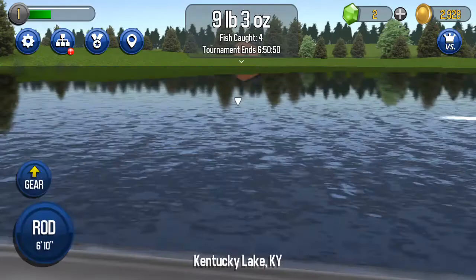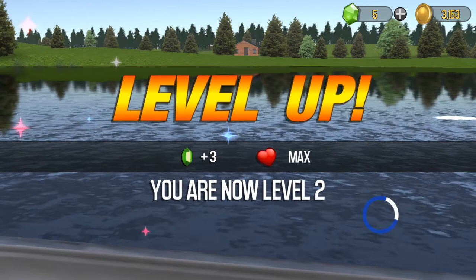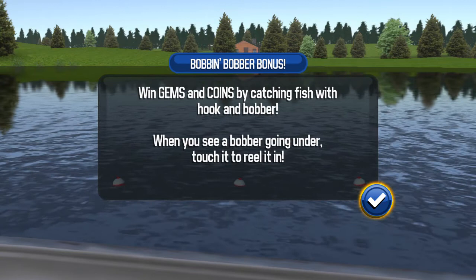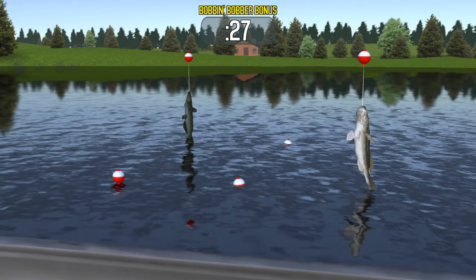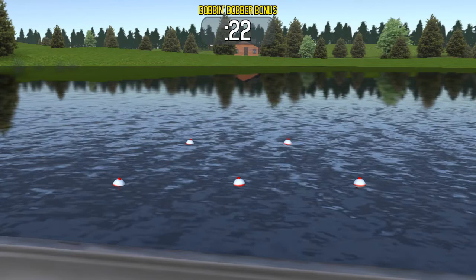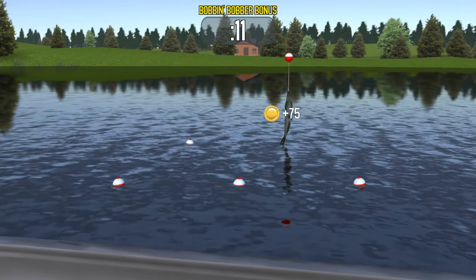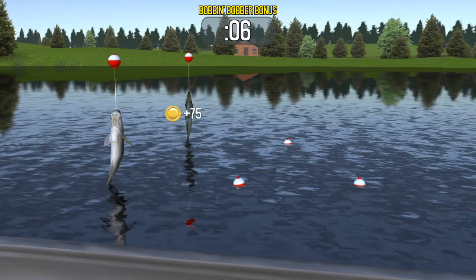Level two. Choose a bonus — let's win some gems. We've got to catch these when they bob. These are gems and coins — catch fish when the hook and bobber bob. When you see a bobber go down, grab it. Touch it. When you see them bob, touch it. I got a couple of gems there. Another gem. Getting points too. Time's up. Seven gems and 575 points.